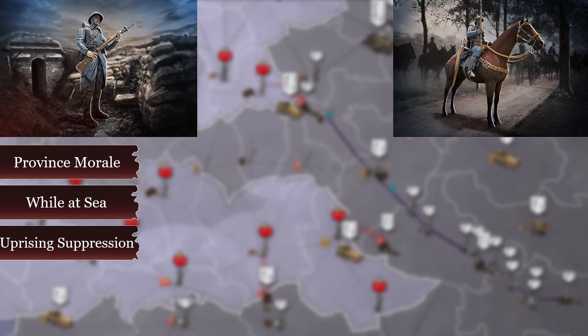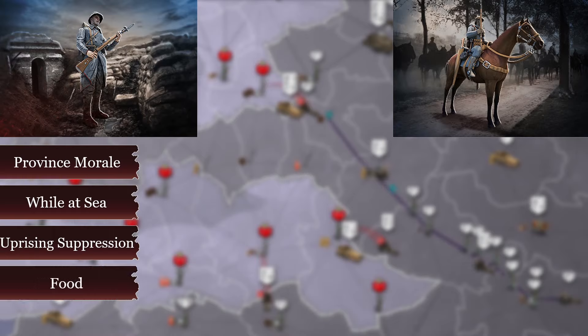4. Uprising suppression: flesh units lose morale in case of uprising suppression, but this is mostly because of the low morale of the province. 5. Food stock: if your food stock hits 0 and you have negative production, your troops will lose morale. And that's the basics you need to know about flesh units.